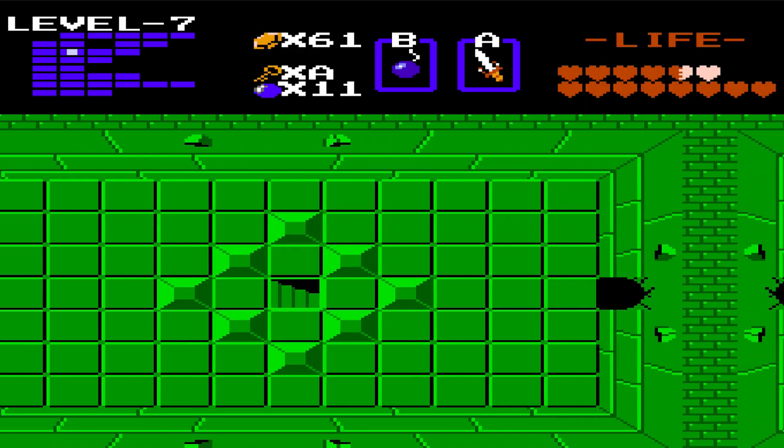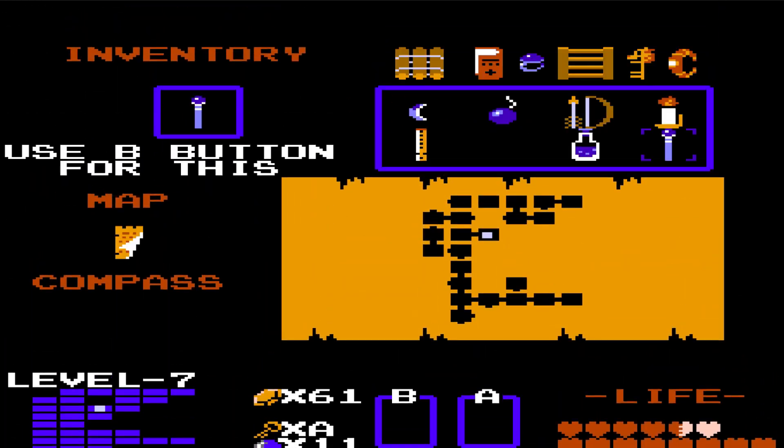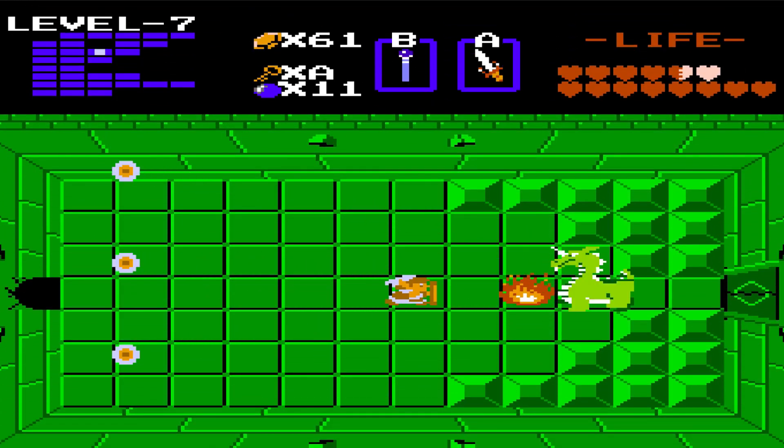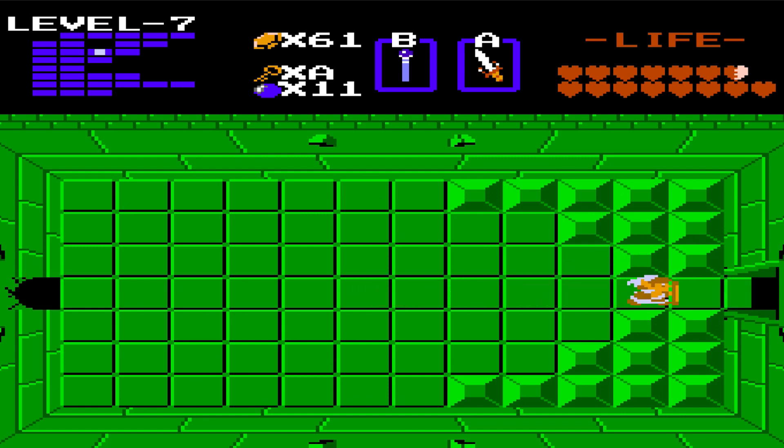Put a bomb right there - there we go, and behind here, yes, there's the boss. We met you in level one. We're gonna get rid of you real quick. There we go, get out of here!